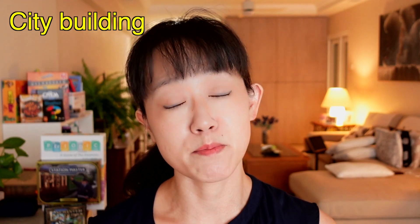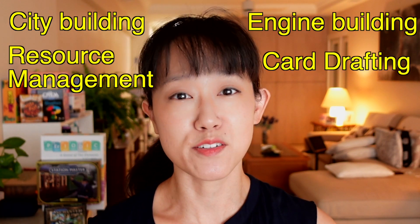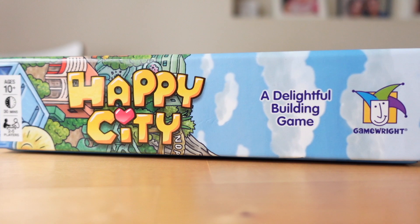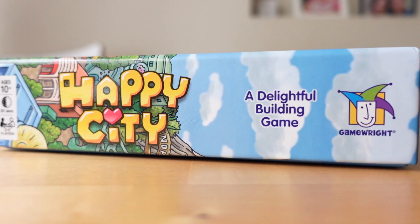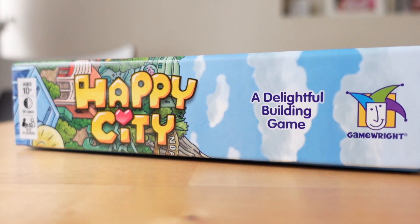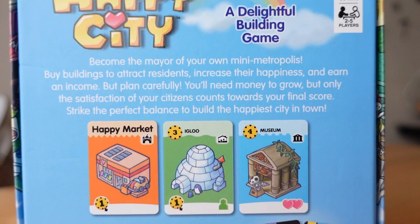Like King Domino and Machi Koro, but even quicker. It packs in city building, engine building, resource management, tile drafting, and tableau laying — all in just 10 rounds. This is definitely one for families with elementary school-going aged kids as well, because it's got such a fun and cute design. Obviously, the multiplication is a big factor for us.